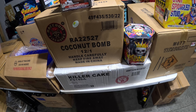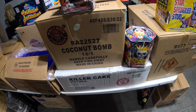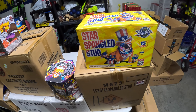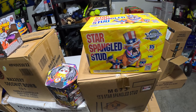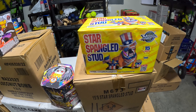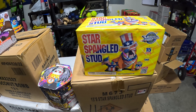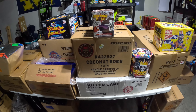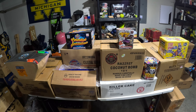I'm also glad I grabbed that one because it is now out of stock. The Star Spangled Stud here from Miracle Fireworks is a 15-shot, red white and blue 200 gram cake — I paid 93 for a case of eight — and that is also out of stock. So three of these cakes on this table are already sold out.